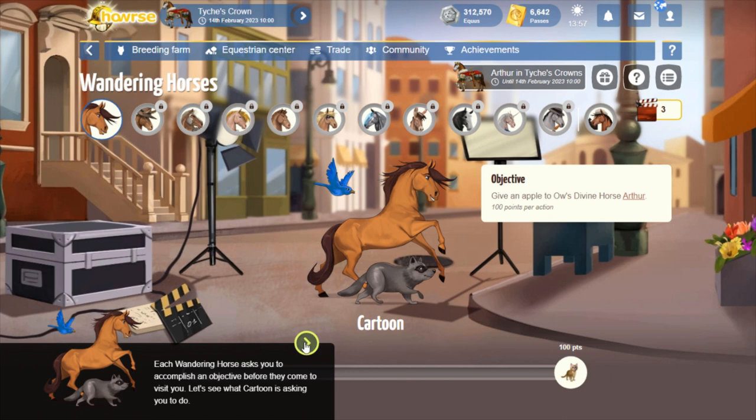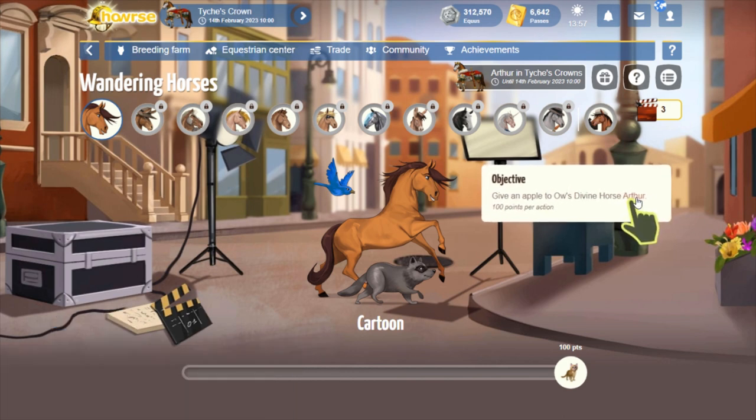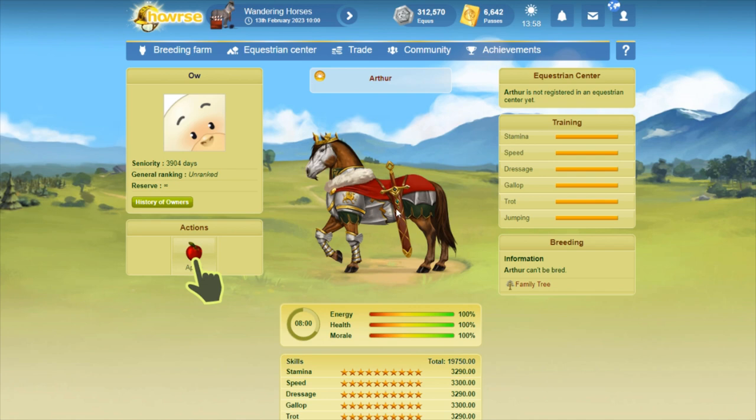For Cartoon, we have to give an apple to Owl's divine horse, Arthur. I really like this horse. He is the typical chestnut we see all the time now, but I really like the bald face marking that he has. He's got a little bit of extra detail that many of the other divines don't seem to have, and I actually like the clothes on the Grail Divines — they look like almost regular knight armor. I already have three Grail Divines and the more Grails you have, the less time it takes to complete the quest.